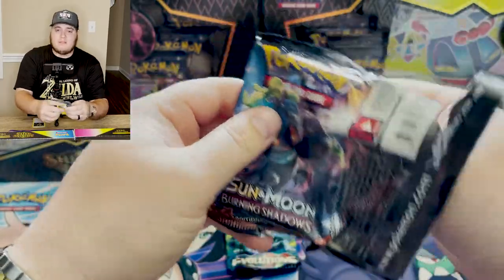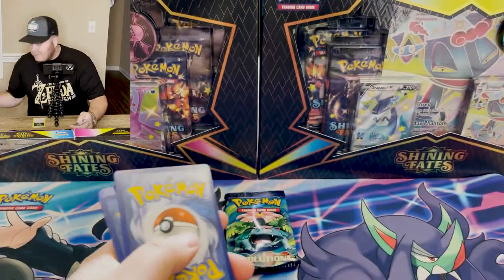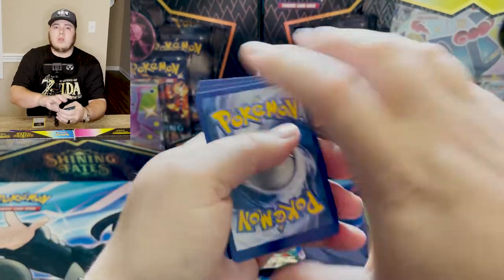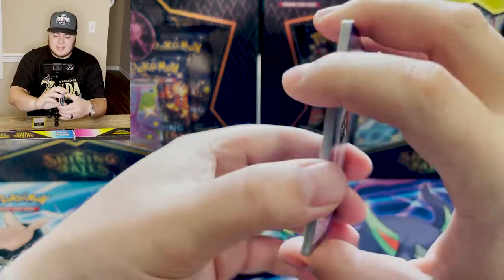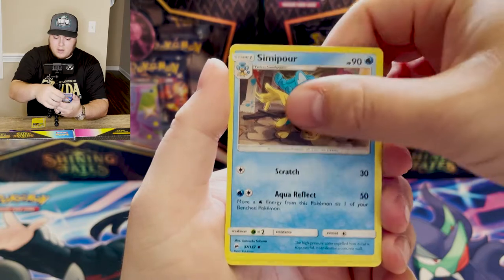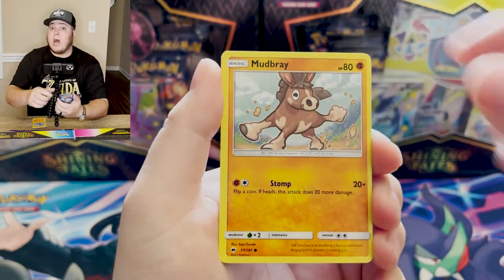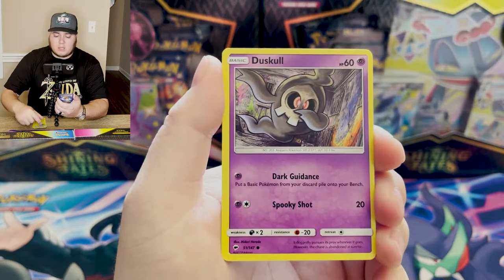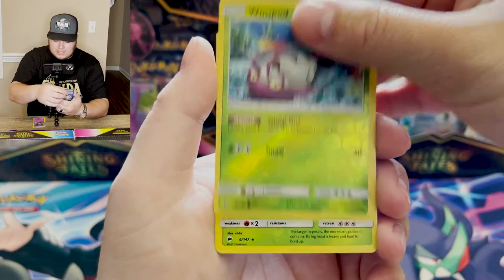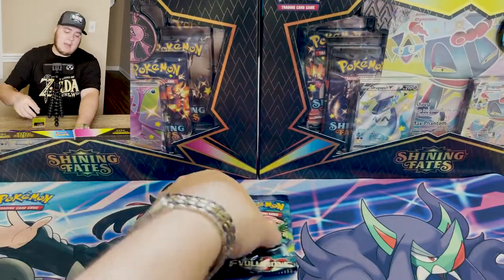Let's go with some Burning Shadows, a set that we have not opened very much, if at all, here on the channel. The best card is obviously that Rainbow Rare Charizard GX. For those of you who don't know, that's going to be the same artwork as the Hidden Fates set Charizard GX, which is a shiny Charizard — this one is just a rainbow hyper rare. I've seen people open hundreds and hundreds of packs of Burning Shadows to not pull that card. We have a regular holographic Volplume. Not too shabby.